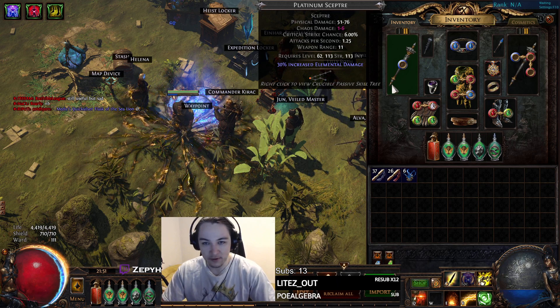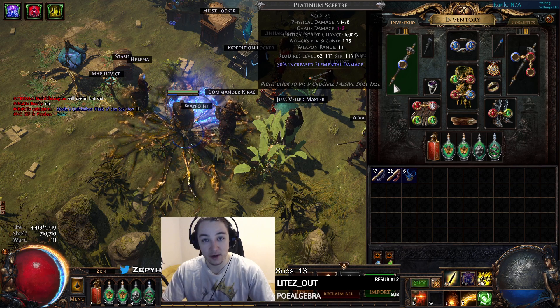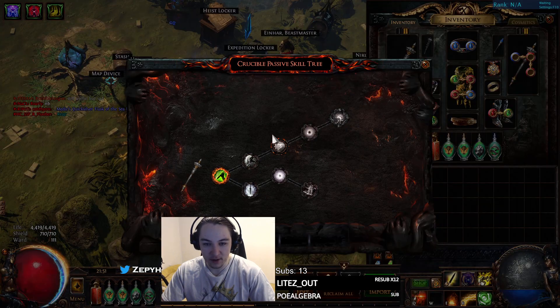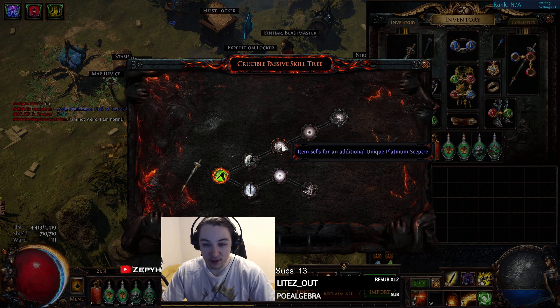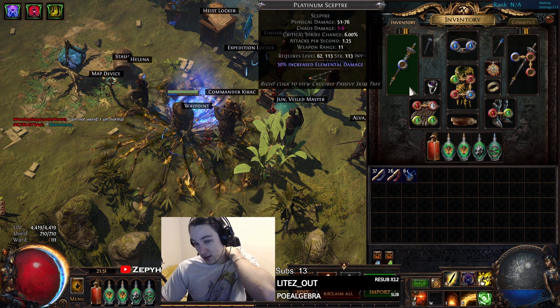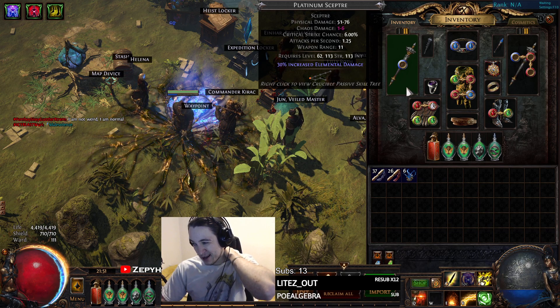I finally found a Crucible passive tree that allows me to get a unique item on a Platinum Scepter, which is a guaranteed Singularity Scepter, as you can tell here. Item sells for an additional unique Platinum Scepter. That's probably the best Scepter you can get — Cast Speed, Lightning, Flat Damage.